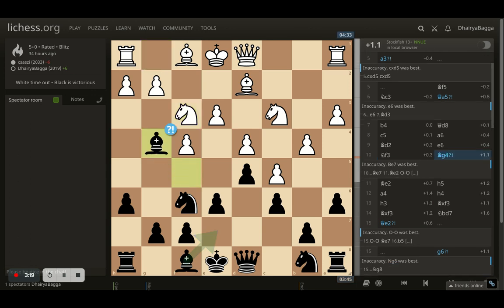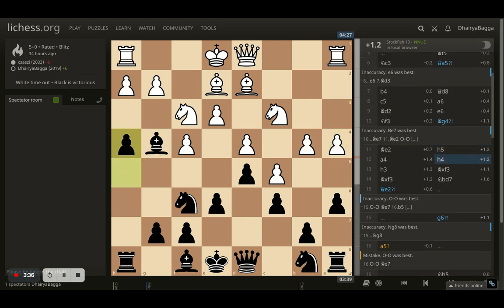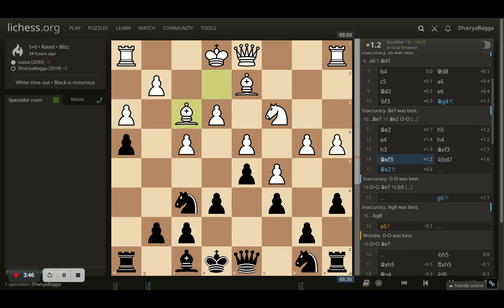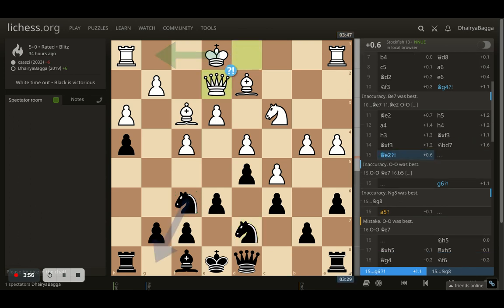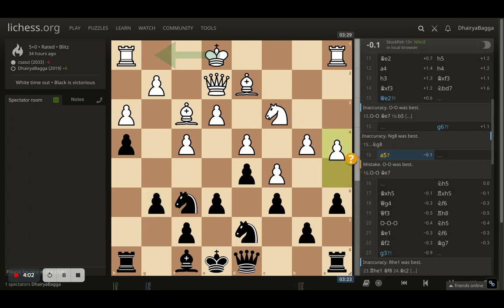Opponent plays Nf3, and now I play bishop to G4, just trying to pin the knight temporarily. Opponent goes bishop to E2, and now I play H5, making sure my bishop is always defended by the pawn. Opponent goes for A4, and I just push H4 — I want my opponent to not castle easily. Opponent pushes H3, so I take the knight. Opponent takes back with the bishop, and now I play knight to D7, developing my knight. My structure is pretty solid. Opponent plays queen to E2. I went with G6, with the idea of maybe putting my knight backwards next.